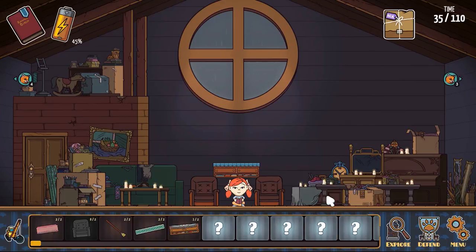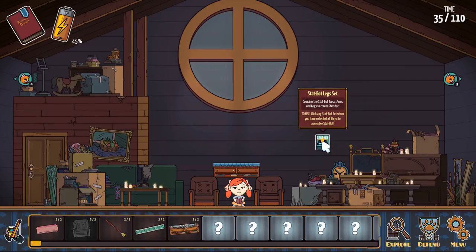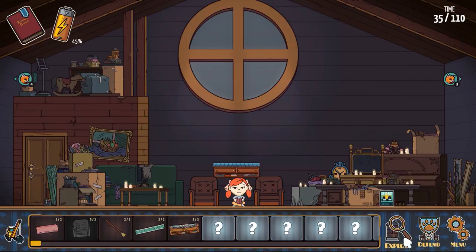You can see some more cats getting ready. There's a little bonus: combine the stat bot arms and legs to use. Click any stat bot set when you have collected all three to assemble the bot. We need more parts to assemble it, so we'll just leave that there for now and see how it goes.